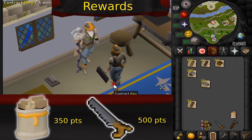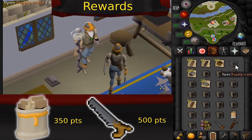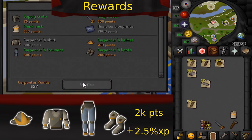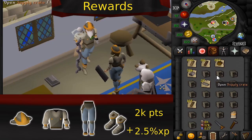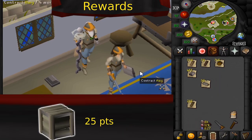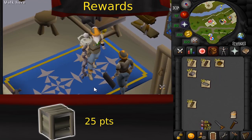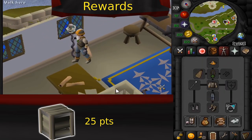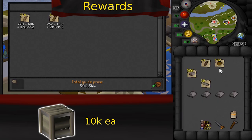There's an equipable saw that can save you one inventory slot, costing 500 points. The carpenter outfit costs 2,000 points for the full set and gives a small experience bonus when training construction. You can buy blueprints for your home for 2,000 points as well. And lastly, there are the supply crates — right now in the video I'm opening 100 supply crates so you can have an idea of what you'll get. It averages out to about 10,000 gold per crate.